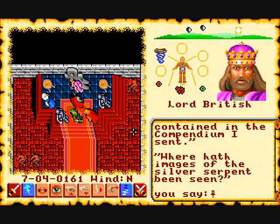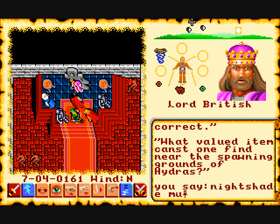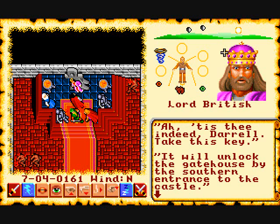He basically asks you a few copyright-type questions to make sure you have the manual the game required. Of course, with the internet that's pretty much useless now. Once you answer his questions he gives you a key so you can exit the castle.